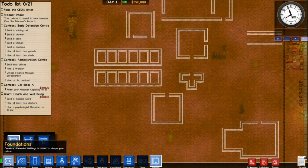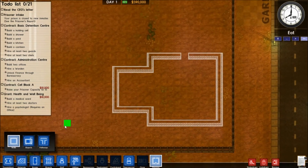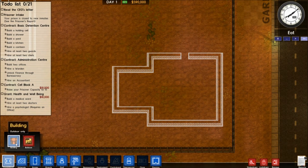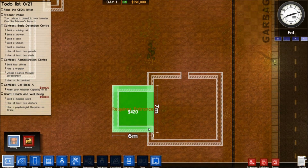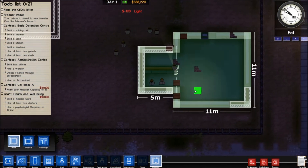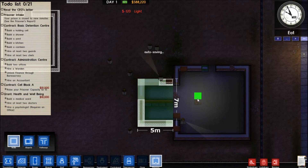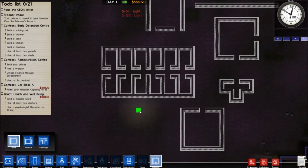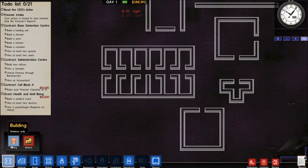Let's go ahead and start building. Let's start with this area over here. So you guys done building that yet? Nice, nicely done. Now that you're done that, let's move on to the cells.